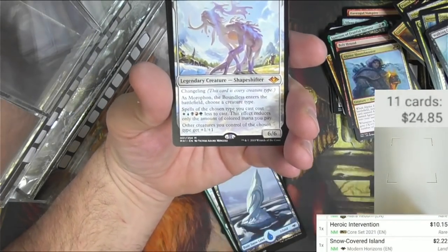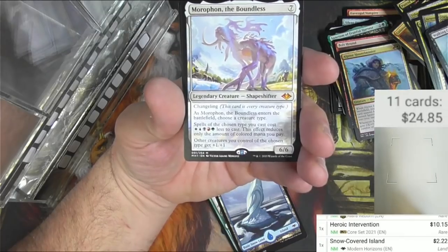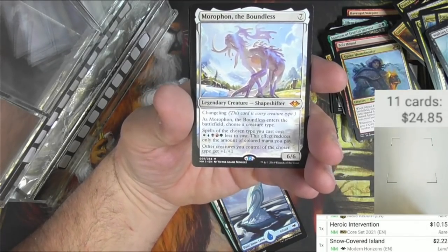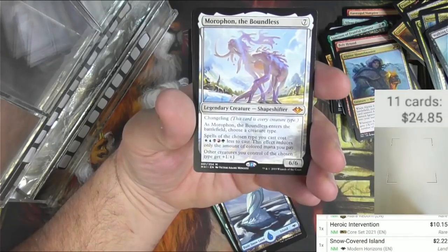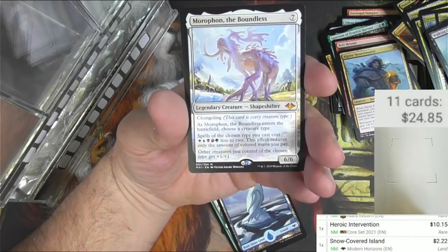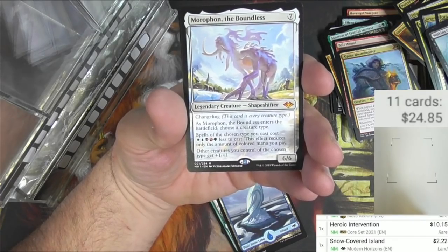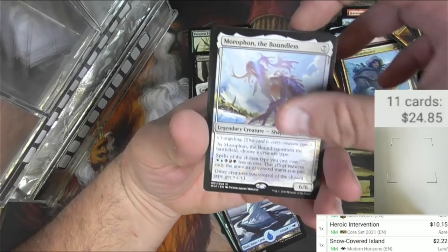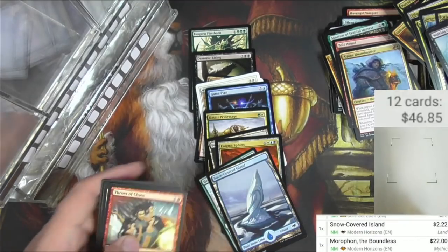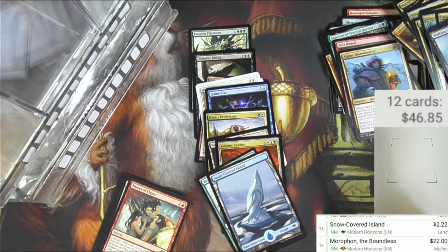And Morophon the Boundless - awesome, that's a good one! For seven it's a legendary creature shapeshifter with changeling. You choose a creature type - I'm going to choose Slivers because I just got one of these from The List and that's right where it went into my Slivers deck. Spells of the chosen type you cast cost one of each color less to cast. Other creatures you control of the chosen type get +1/+1. It's a bomb for a lot of different tribes, especially ones that use a lot of colors. Good Commander too - that one gets a sleeve.